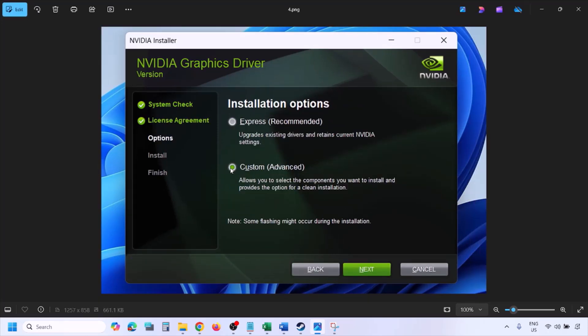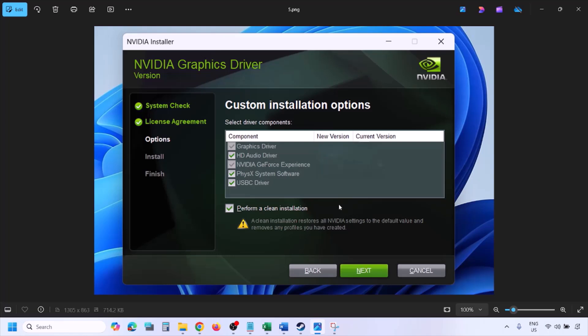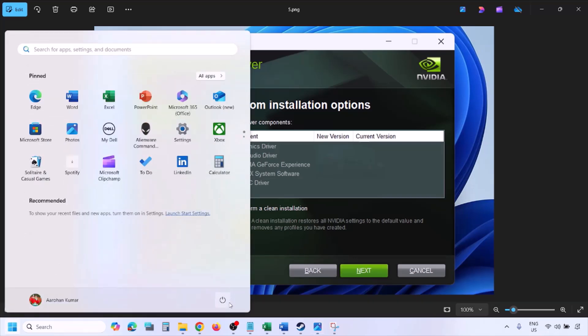Select Custom option — by default Express would be selected, so select Custom and then click Next. You will see this screen. Now put a check on the box which says Perform a Clean Installation. Make sure you check Perform a Clean Installation, then click Next and let the installation complete. Once the installation is complete, restart your computer, and after the restart launch the game.